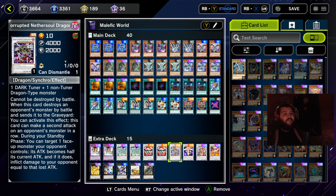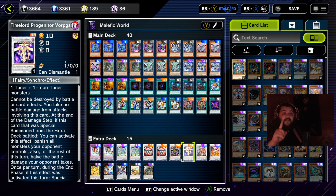Dracoicoitus Corrupted Nethersoul Dragon — another 4,000 point level 10 synchro beat stick with a really good effect. It cannot be destroyed by battle; when it destroys an opponent's monster by battle and sends it to the graveyard, it can make a second attack on an opponent's monster in a row. During a standby phase, you can target one face-up monster your opponent controls, its attack becomes half its current attack, and inflict damage to your opponent equal to the lost attack — so it has burn damage too, super useful. Time Lord Progenitor Warp Gate — cannot be destroyed by card effects; if you or your opponent attacks into each other, you can banish your opponent's entire monster field until the end of the turn and then they come back. Really useful for clearing their board during your turn and going for game.